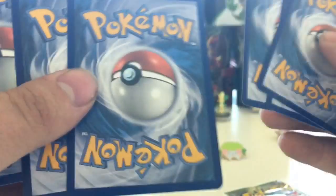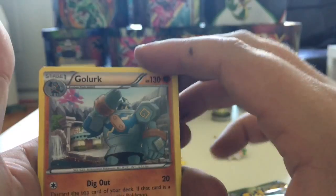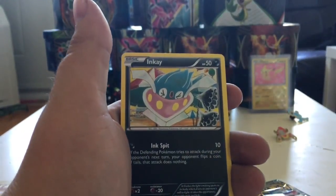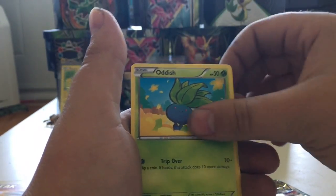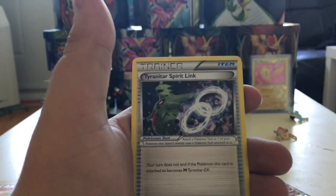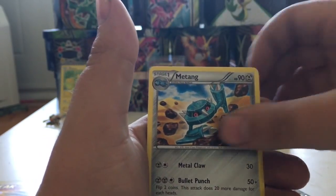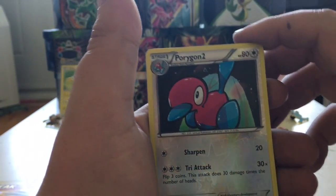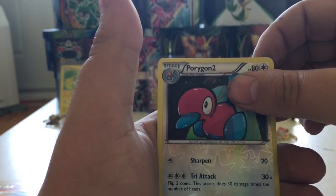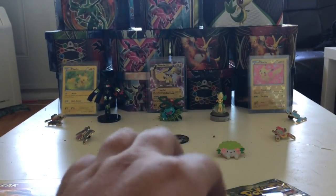Card trick — hopefully we get something nice. We have a Golurk, an Inkay, an Oddish — I like the art on that Oddish — a Beldum, a Goomy, a Tyranitar Spirit Link, a Sableye, a Metang. Our Reverse is a Porygon II, which is only an uncommon. And our Rare in the pack is a Vileplume Non-Holo. Nothing special in the Ancient Origins pack. We will now move on to Breakthrough.